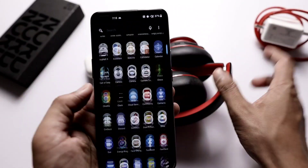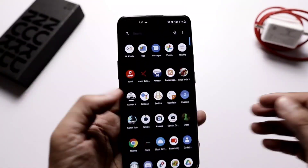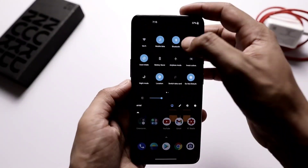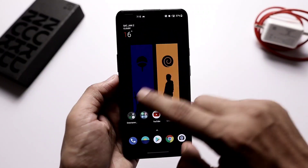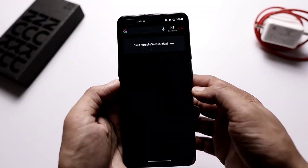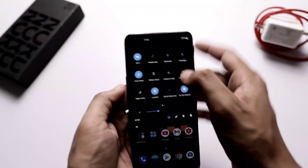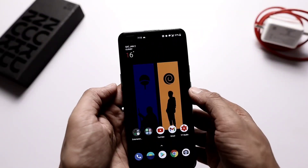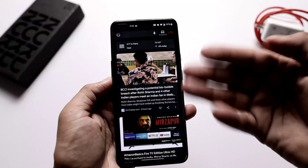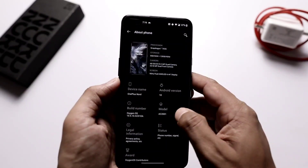Do let me know if there is still any issue you are facing on your device even after the new update, and let me know what type of bugs were fixed for you. There is still one more issue I am facing on the OnePlus Nord with the new update — the feed refresh issue. Whenever I try to refresh my feed with mobile data, the feed doesn't refresh, but if I do the same with Wi-Fi connectivity, you can see the page refreshes. This is an issue I am still facing in the new update.